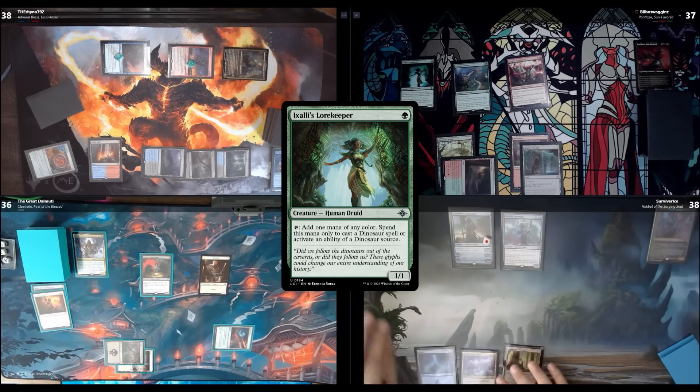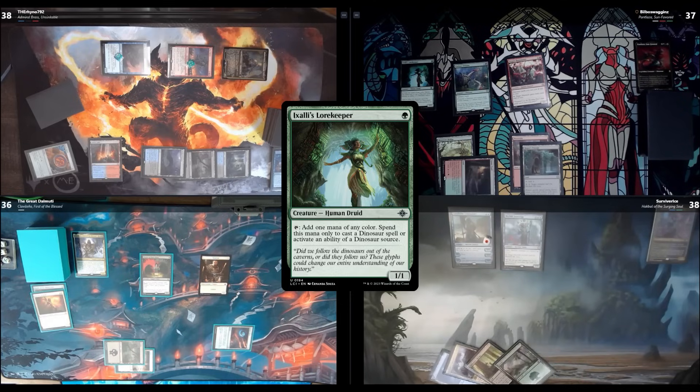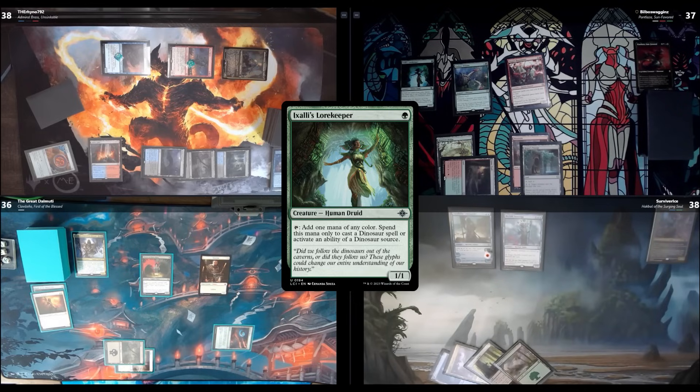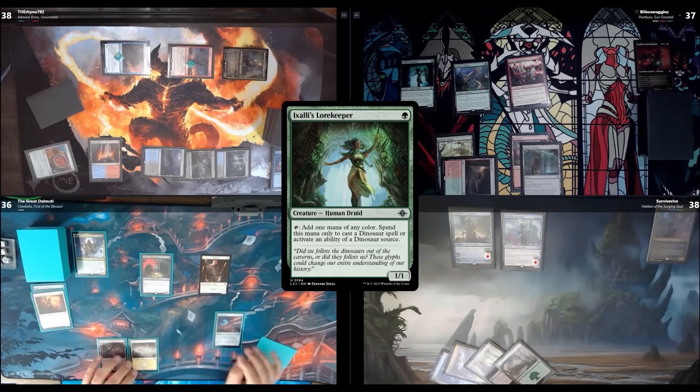I untap, draw, play down a Forest. I'm going to pay all four mana to level up Coral Horn Commander to level four — it's now a 4/4 flying, and other Merfolk get +1/+1. I'll be merciful and pass. You could deal damage to Spencer if you wanted. No, I'm just setting up to smack you and then someone else.